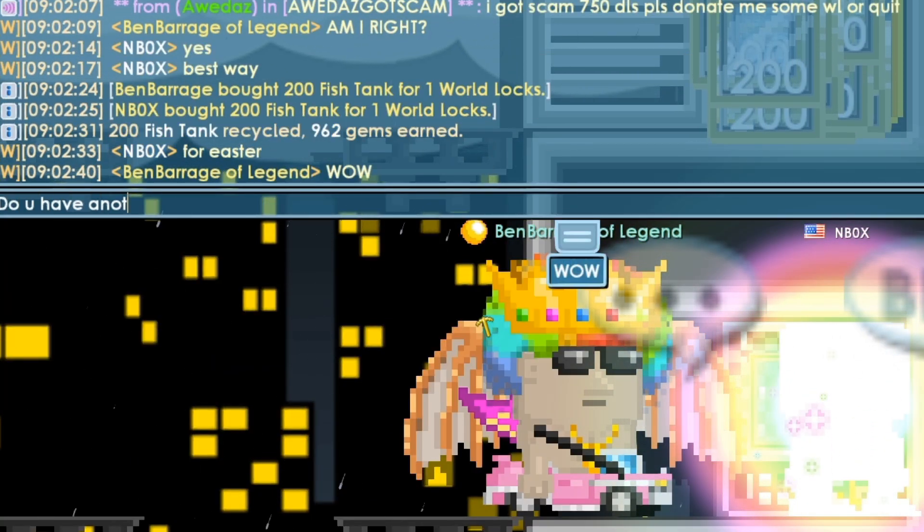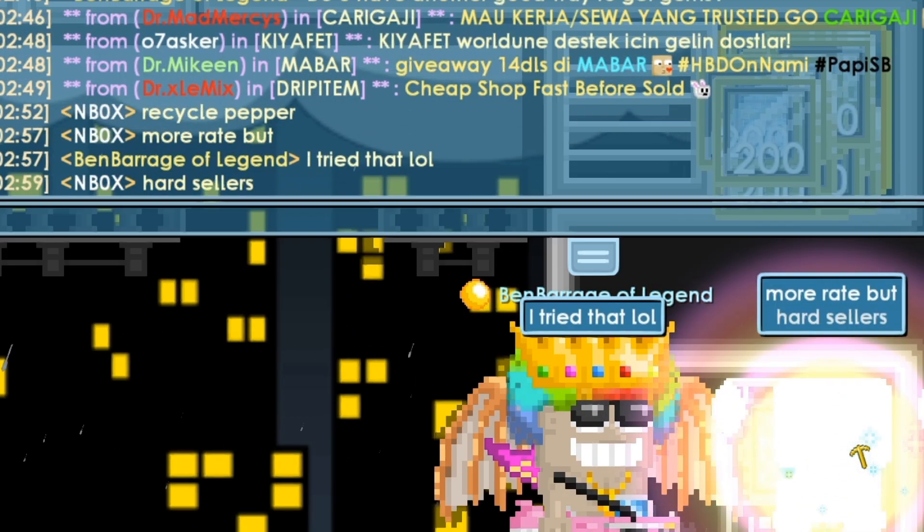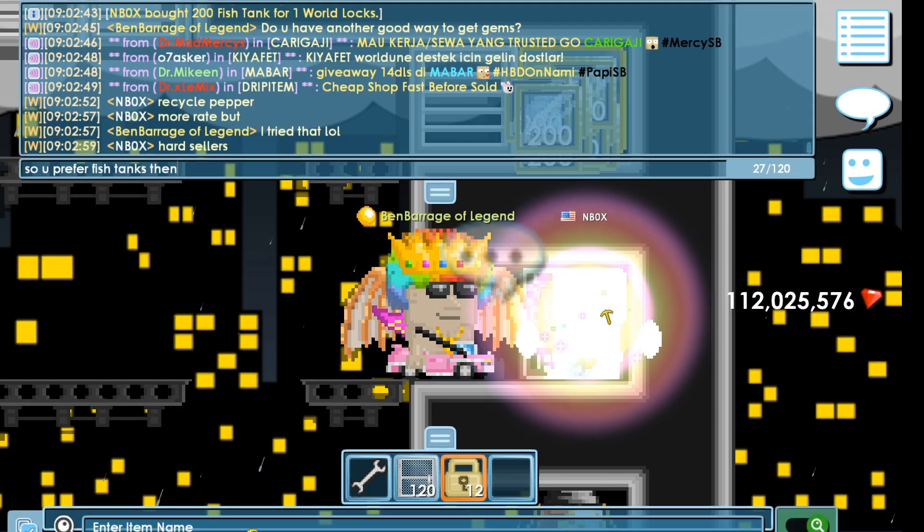Guys, if you need gems and you want to get ready, just buy fish tanks — fish tanks, guys. Recycle pepper for more rates, but they're hard to sell. So you prefer fish tanks then?